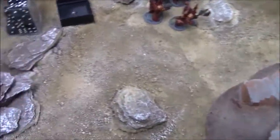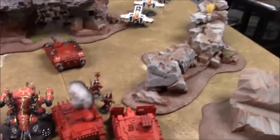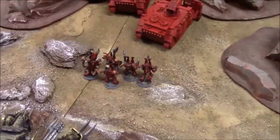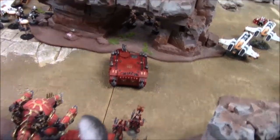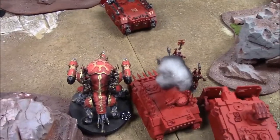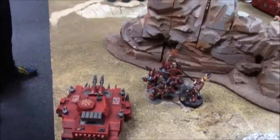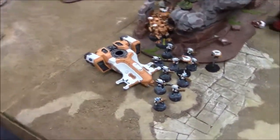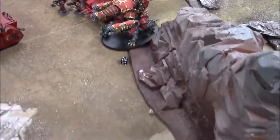Chaos Turn 2 movement: reserves don't come in. Forge Fiend is locked in combat. Vindicator moved up to get shots on the Piranha. Berserkers moved left again and moved up. Rhino moved up full 12 toward the Fire Warriors. Mauler Fiend made its dangerous terrain test and moved forward. Chaos Lord and his group moved forward. Predator stayed put.